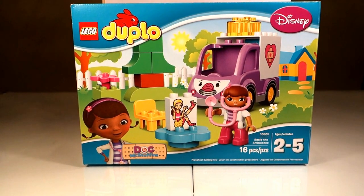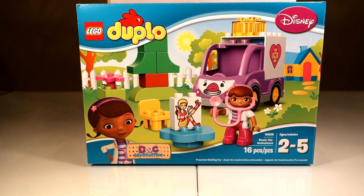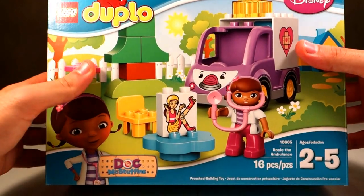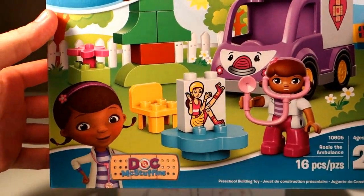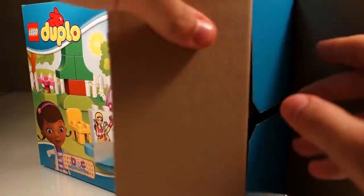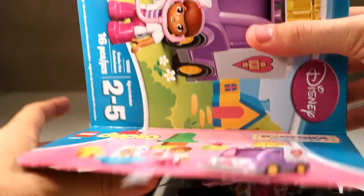Hi again everybody and welcome to Happy Snappy Time! Today we're going to be opening up a box that's Disney Lego Duplo and it's Doc McStuffins. All right, let's get started — here's the box. Okay, let's open it and see what we have inside.